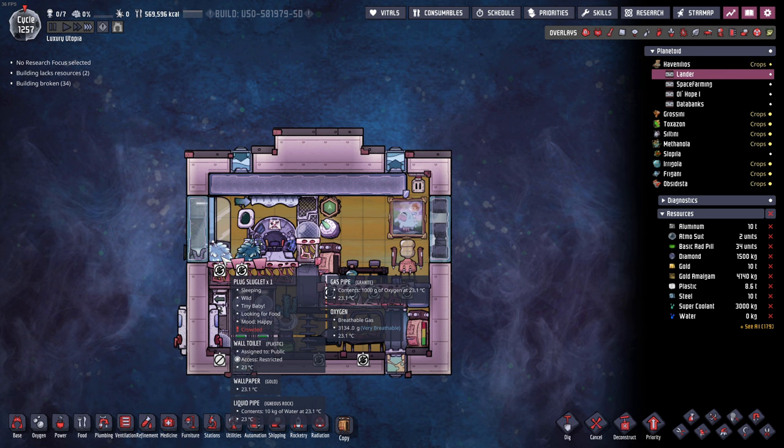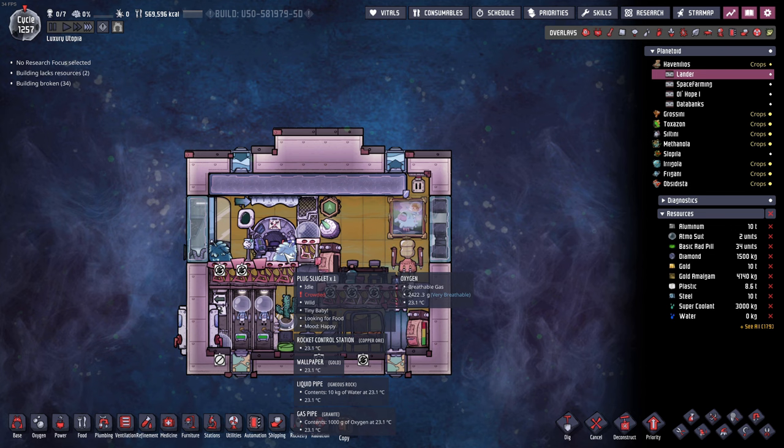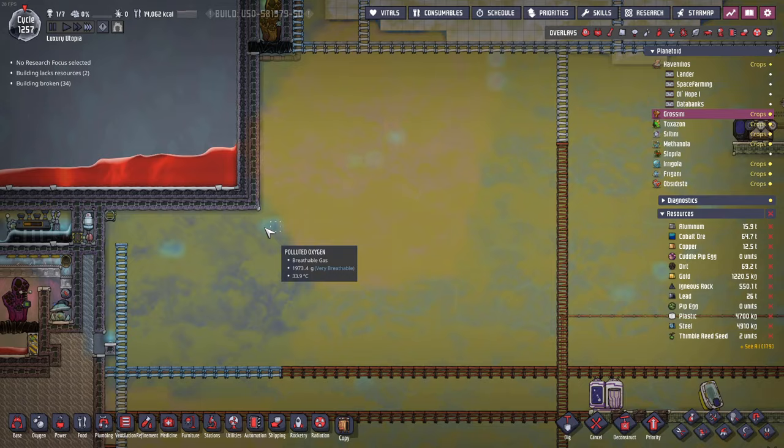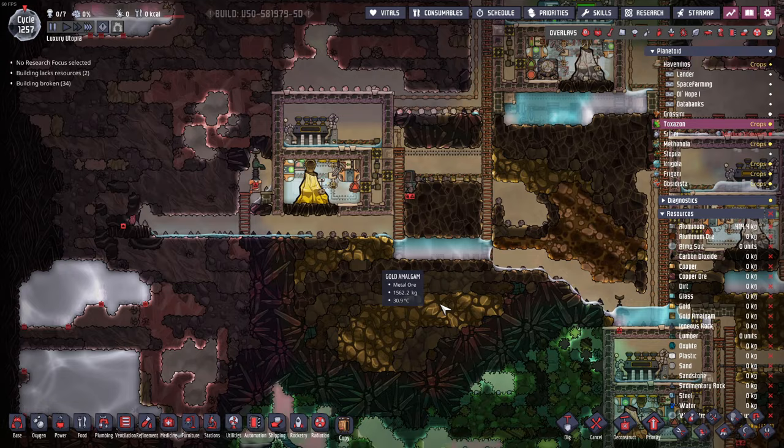I also brought some plug slugs here but I'm not going to use them yet because we don't need constant power. This temporal tear opener doesn't work anyway - we need more portals for that. I don't think I have a portal here, but I think I have one on Slopila. These mini pots - how many do I have? This is line of sight, this is obstructed, so that also doesn't help.